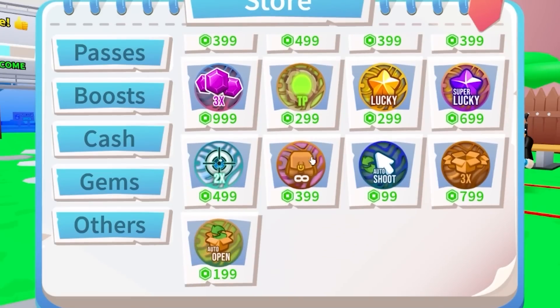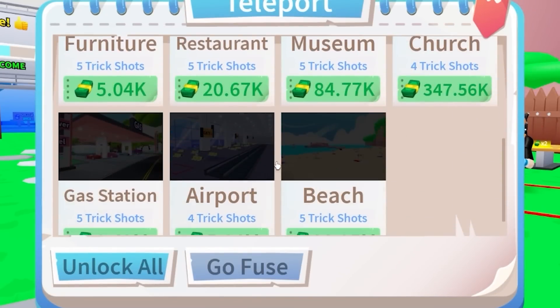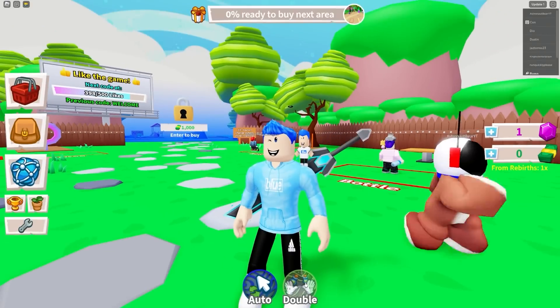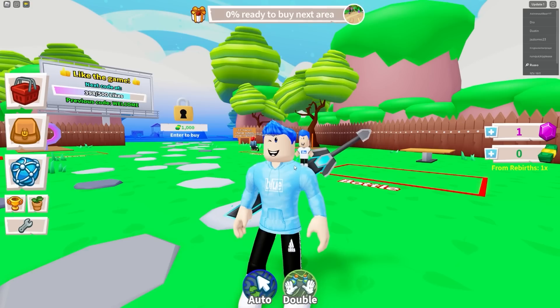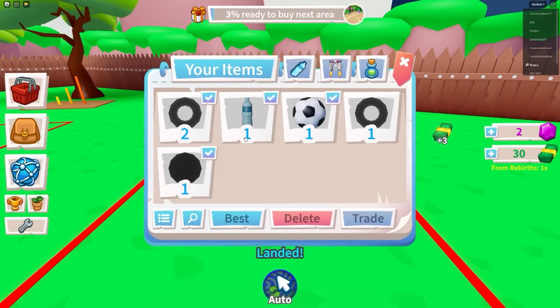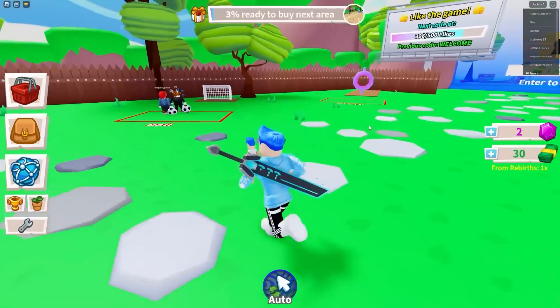There's a really nice shop with a lot of game passes. There's also a teleport here showing off all the areas — I like that a lot. We got achievements, challenges, rebirth, and more. There's also auto and double shoot — that sounds kind of dope. I'm going to buy that. So now I get two items of the same type; once I get a second bottle, I'll be flipping two.